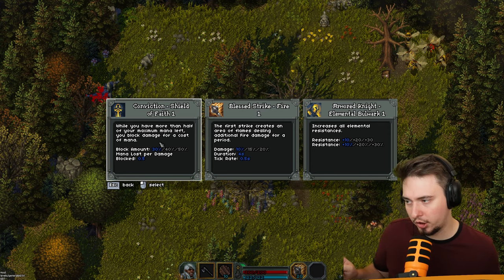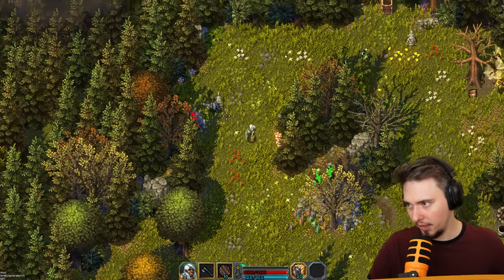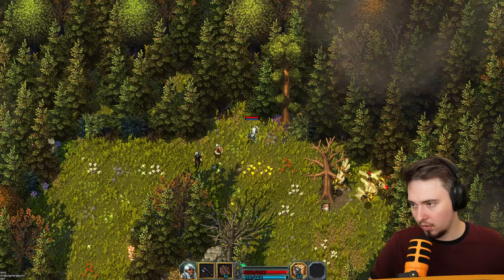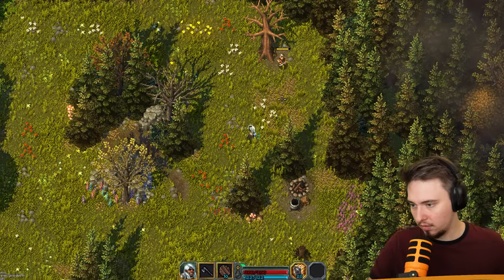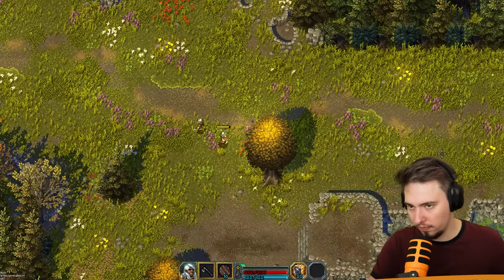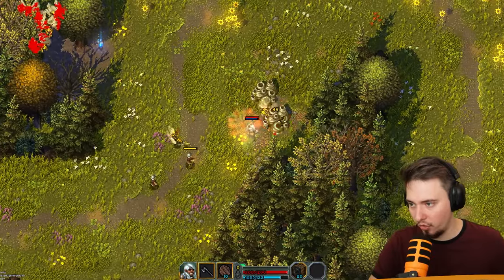Block at mana cost - while you have more mana than half your maximum, your block drains mana. The first strike creates an area of flames dealing additional fire damage for a period. Let's go with the fire period! Oh yeah, we'll smash the ground and move in circles and they get decimated. We got allies on our side and they're getting demolished - purple spheres equal good. We solved that issue. Oh, that's bee territory right there.